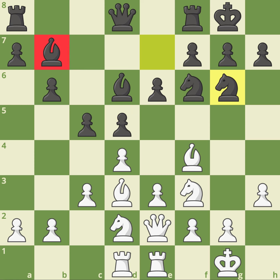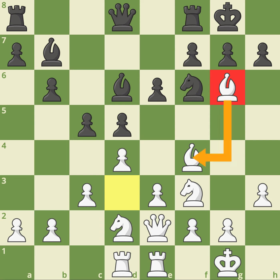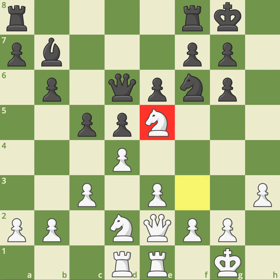Magnus plays bishop takes g6 — a very unusual idea giving up that bishop, which is generally a good piece — but all he's trying to do is exchange off black's two best, most active minor pieces. After black recaptures, he exchanges off the other most active minor piece, the bishop on d6. The point behind his whole plan is he can plant his knight on the e5 square and play against the bad bishop on b7.